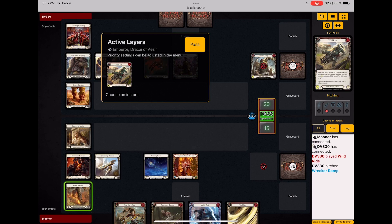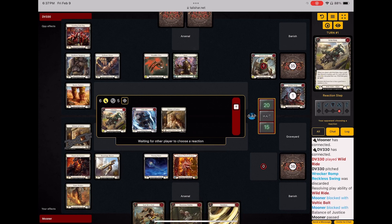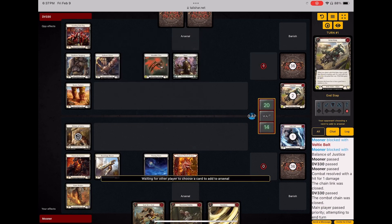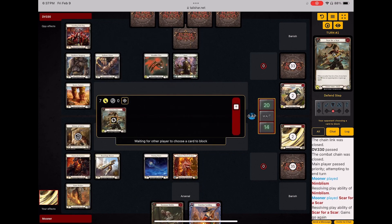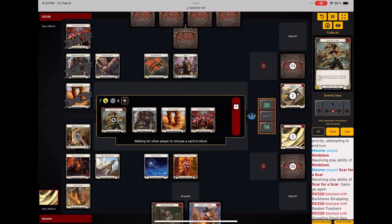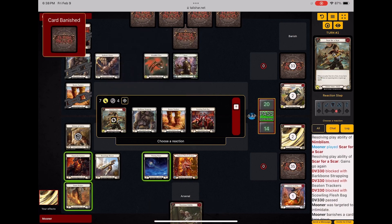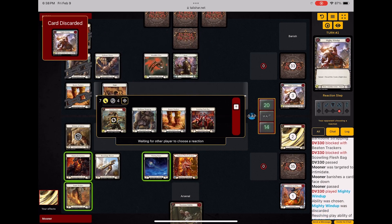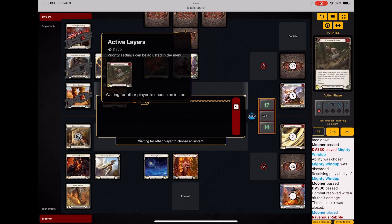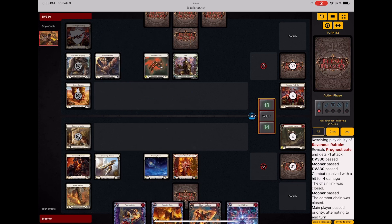He's already started off with a Wild Ride coming in for six, and I like this hand a lot, so I'm just going to throw my helm in front and block. That's all he ends up doing. So I'm going to throw a seven attack with go again, and he's going to use his Scowling Flesh Bag, which makes sense — I would do the same. He intimidates out the wrong card for him, right card for me, and also creates a White token. I throw a Ravenous Rabble at him for four and he ends up taking it, going down to 13.